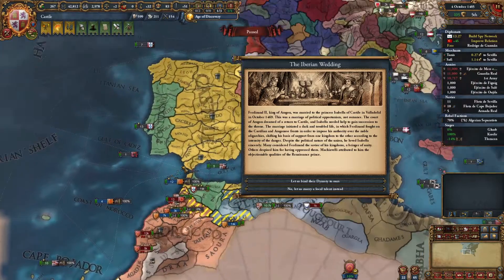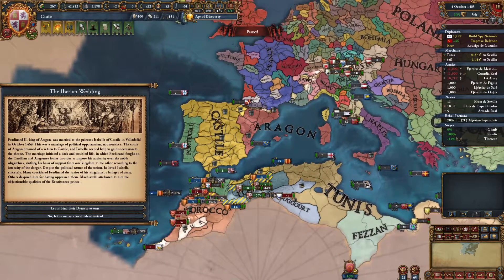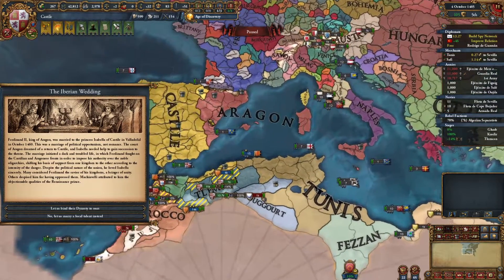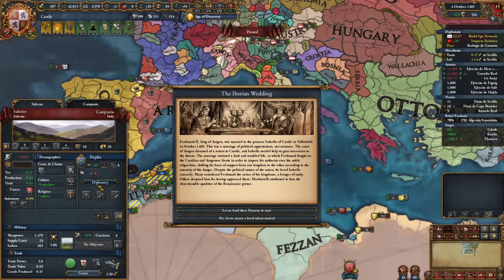The Iberian Wedding has happened! Spain, here we come. Unfortunately, Naples is not independent — I want to rectify that. I want to get Naples back under our control. Naples is of our dynasty — these are our family members. I want to bring them back into the fold and see if we can do that somehow.